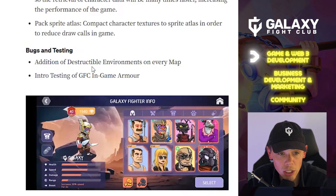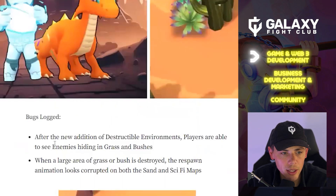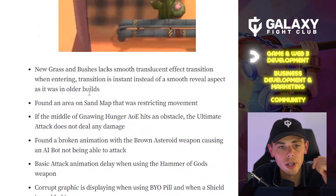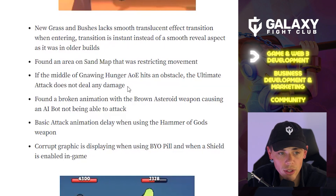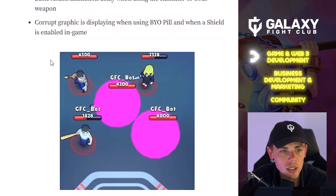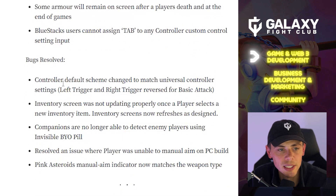Bugs and testing — additions include destructible environments on every map and intro testing of GFC in-game armor, which looks really cool. Several bugs have been logged: players can see enemies hiding in grass when a large area of grass or bushes is destroyed; the respawn animation looks corrupted on both sand and sci-fi maps; new grass and bushes lack smooth transitions when entering; there's a restricted movement area on the sand map; the hunger AOE ultimate attack deals no damage when hitting an obstacle; a broken animation with the brown asteroid weapon causes AI bots to not attack; there's a basic attack animation delay with the Hammer of Gods; and a corrupt graphic appears when using the BYO pill with a shield enabled. On the resolved side: controller default scheme now matches universal settings; the inventory screen now refreshes properly when a new item is selected; companions can no longer detect enemies using invisible BYO pills; players can now manual aim on the PC build; and the pink asteroid's manual aim indicator now matches the weapon type.